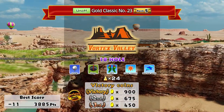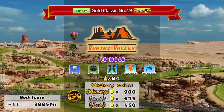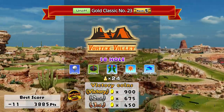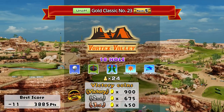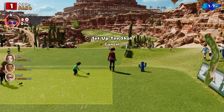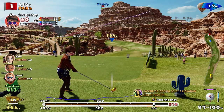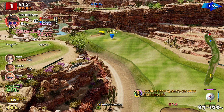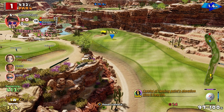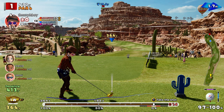Welcome back everybody, it's more Everybody's Golf on PlayStation 4. Vortex Valley today, long tees, Mega Cups, all 18 of it, normal wind. Best scores 11 under par so far, and I thought as the Open's at Carnoustie it looks like a burned desert, we'd play Vortex Valley today. So I've got the side spinner ball on, having played about with the balls I thought it would be appropriate.